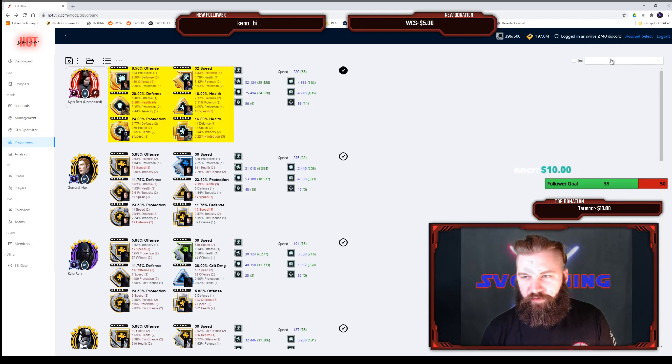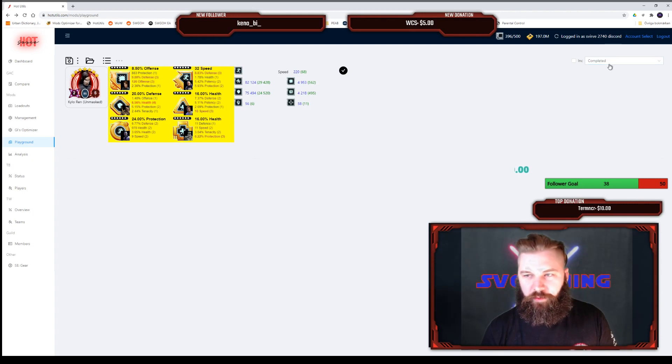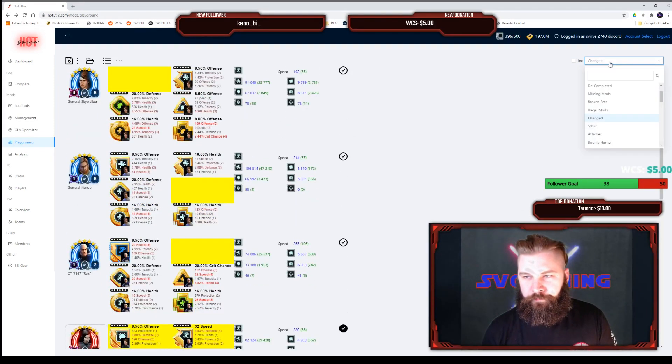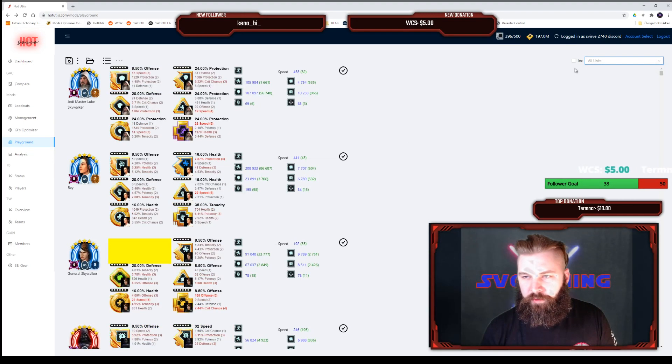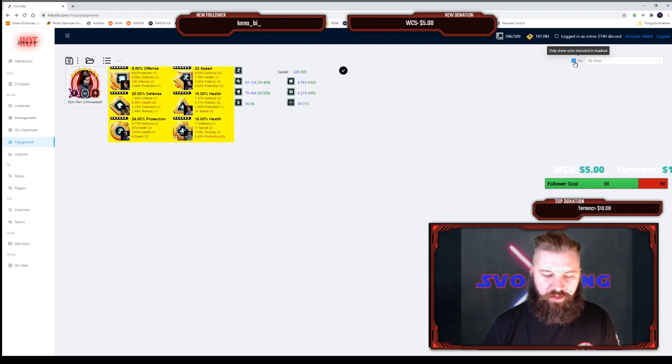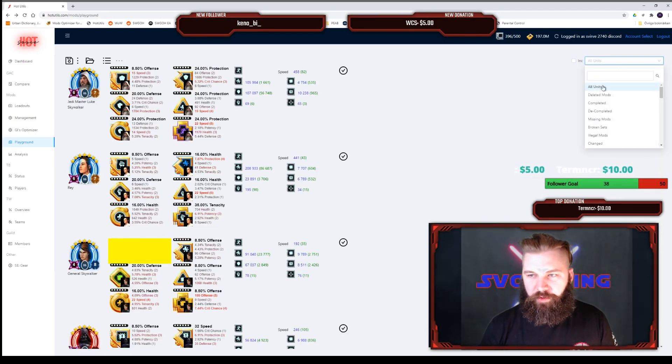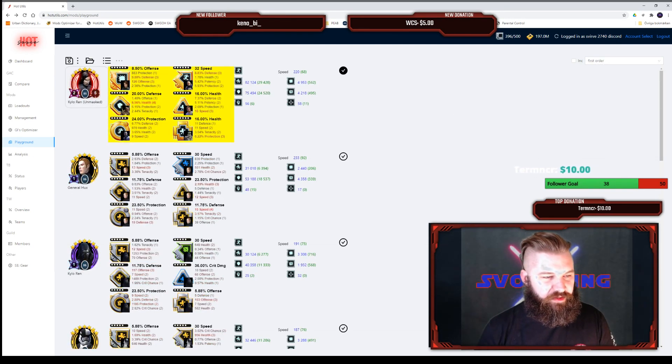I can now filter by completed characters to see him there. If I filter by changed, it will show him and all the characters I've taken mods from as well. I can also check that he's included in the current loadout I'm working on, which is a great function.